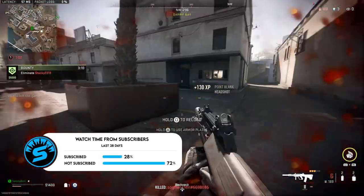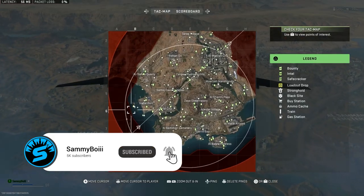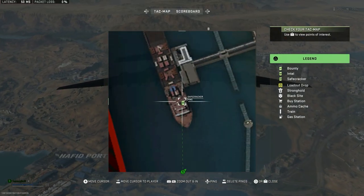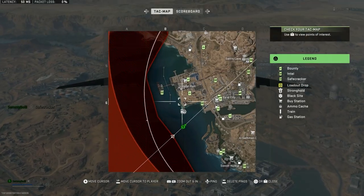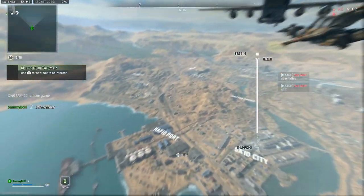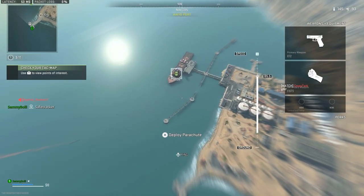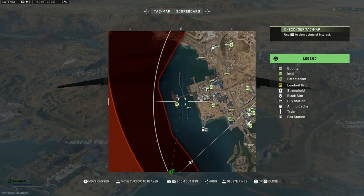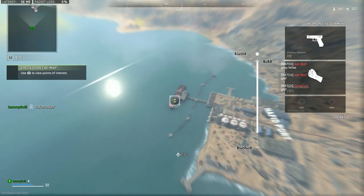We're starting off with essentially the most simple one, which is also probably one of the most fan-favorite Call of Duty maps in history, and that is Shipment. Yes, Shipment is in Al Mazra — it's very much hidden away on the very edge of the map, as far west as you can possibly go. If you look at the Hafid Port, it isn't located within the point of interest, but over to the left there is actually a ship off the coast of that port.